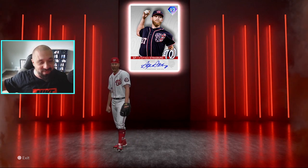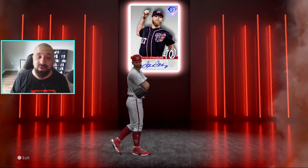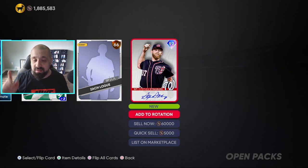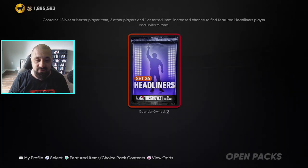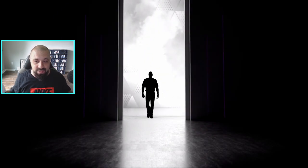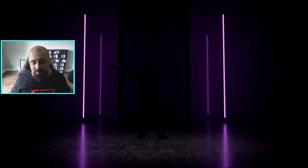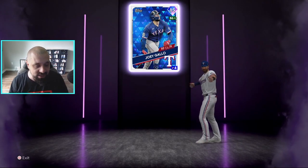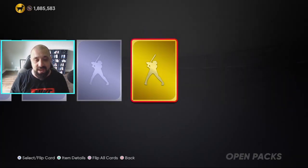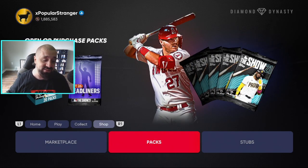As I tell you once again not to spend your stubs on these packs, I pull it again — but that's a W, an extreme W. We're going to be playing with this card; I won't be streaming tonight but tomorrow when we go live we'll load up and play with it on the squad. Let's open the last two packs — we didn't pull it back-to-back but we did get a diamond, probably an 85-86 overall Joey Gallo. And another gold — Trevor Story, a card that used to be a diamond.